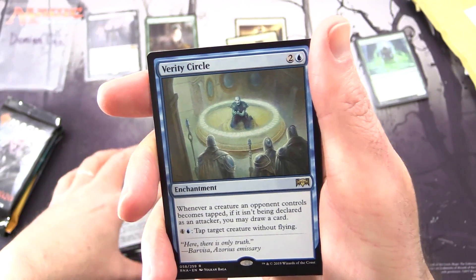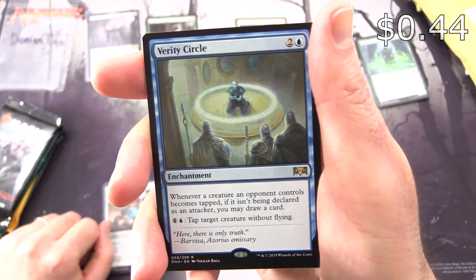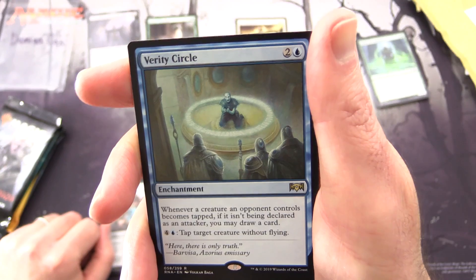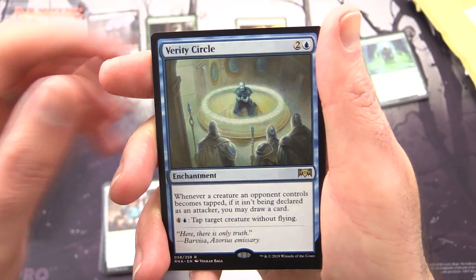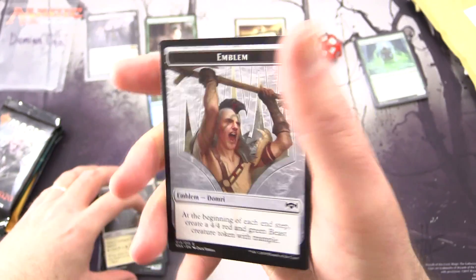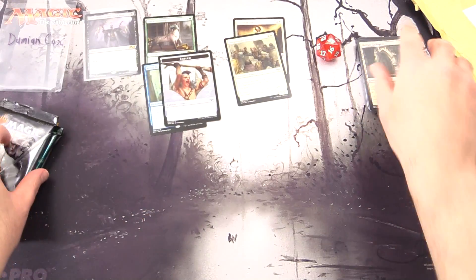The rare is Verity Circle — Enchantment for 3. Whenever a creature an opponent controls becomes tapped, if it isn't being declared as an attacker, you may draw a card. For 4 and a blue, tap target creature without flying. Then Orzhov Guildgate and an Emblem of Domri — I'll chuck that in, those can sometimes be difficult to find.